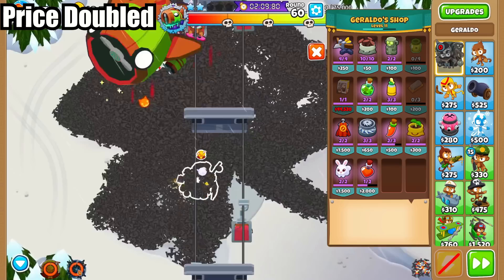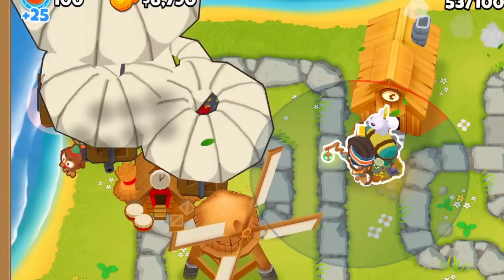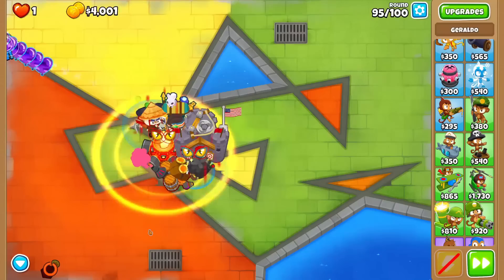His Rejuvenation Potion got its price doubled from $1,000 to $2,000. Honestly, not a big deal — if you were going to use these for races or ranked bosses, you're still going to end up using them, it just got a little more expensive. This does put a huge dent in the epic sniper farming strategy, though.